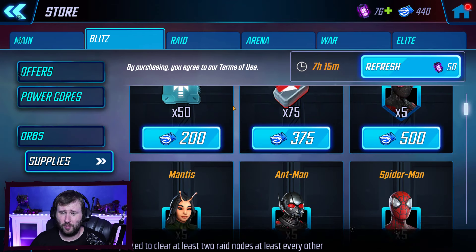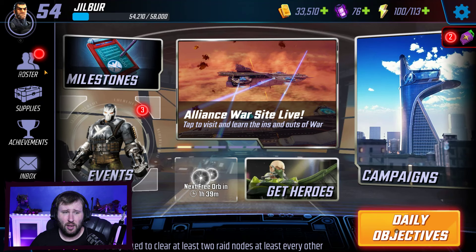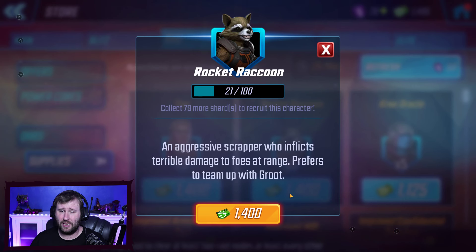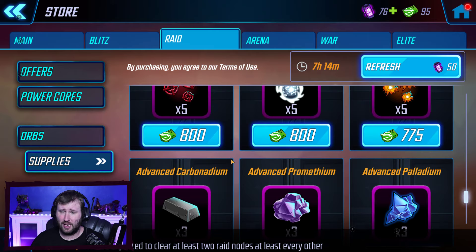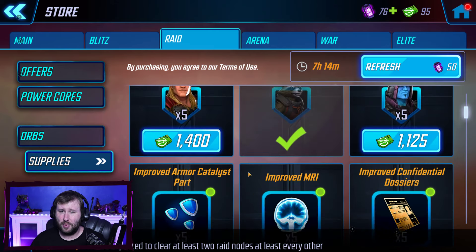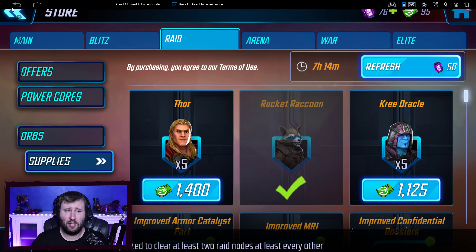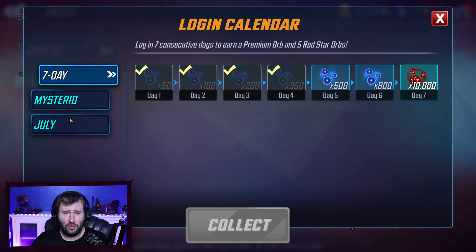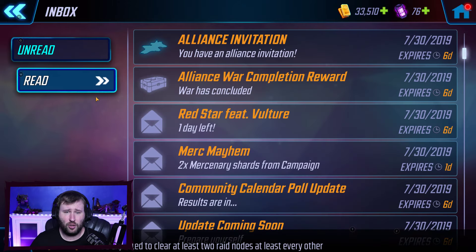If you don't have the energy for the group node, don't go group. Mainly, we've got Luke Cage at five stars; start to get Mantis and Gamora up. That leads me to the other point: for our raids, we're really going to start focusing on getting Rocket Raccoon. I've got him up to 26 already. According to my calendar, we're only about 26 days in — we're really early on here.